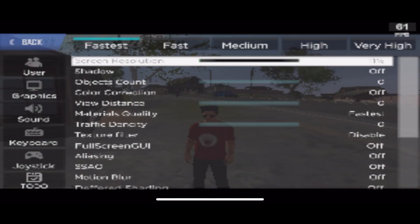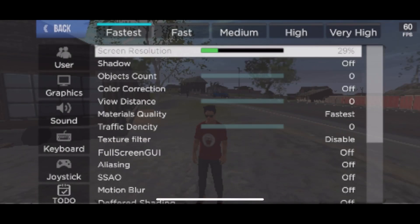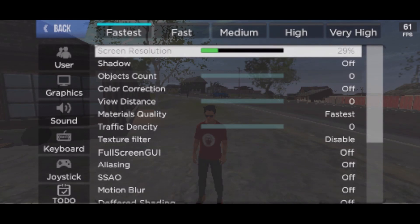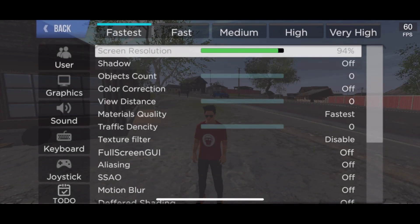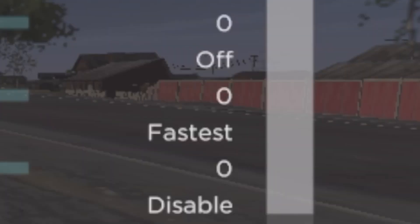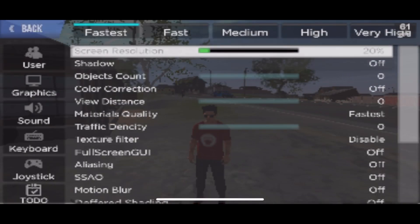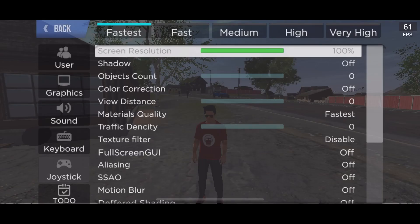Right now screen resolution is at the lowest - the game looks pixelated and terrible. As we turn it up you can see the game stops getting pixelated. Look at the fences - see how smooth they are compared to before. Screen resolution all the way up - that's what that does. Now let's look at shadowing.